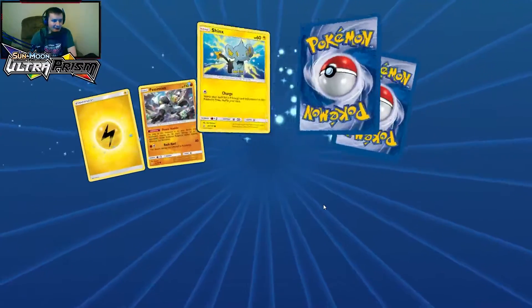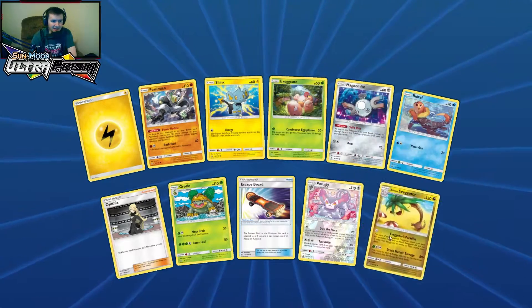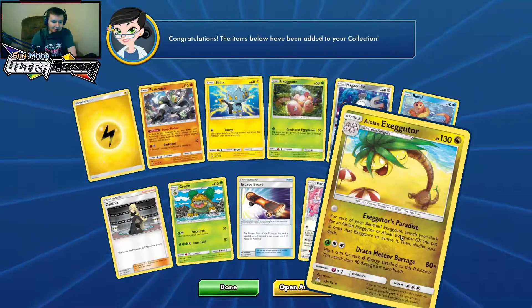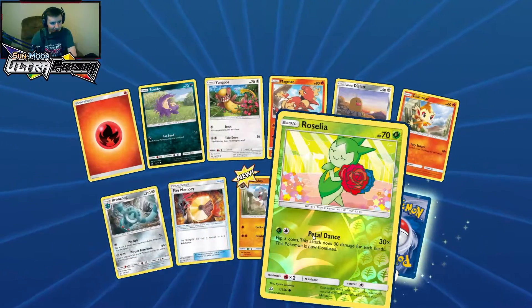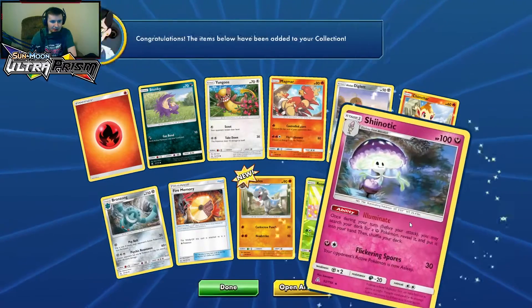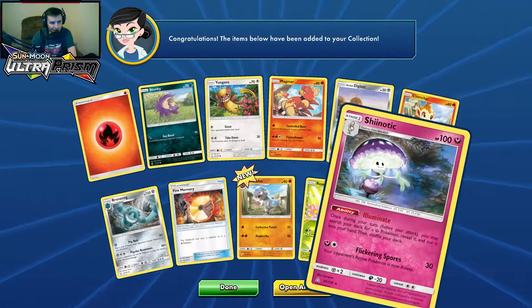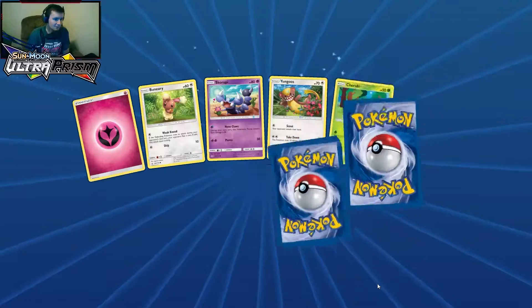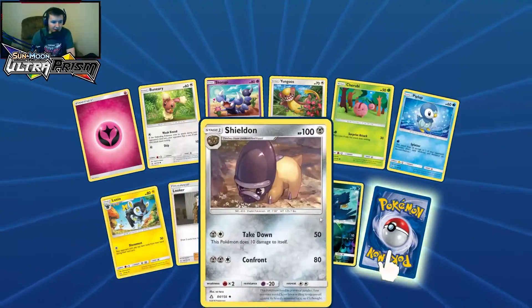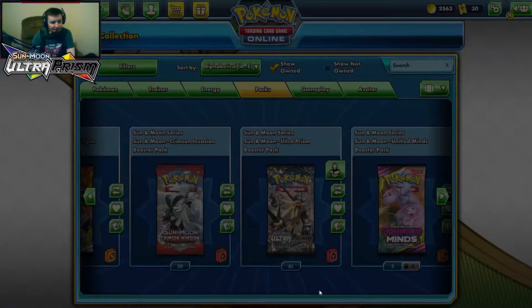Pack six: reverse holo Brozong and Alolan Exeggutor, non-holo. Pack number seven — we've hit once in the packs now. Reverse holo Roselia and Shiinotic — Morelull, I could not think of the name of him when I was ranking this generation.